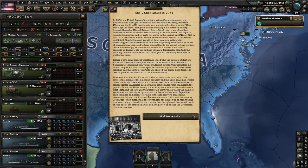Wilson, Palmer, and the cabinet reacted to the French and British revolutions and growth of American syndicalism with increasingly extreme crackdowns on union organization and organizations suspected of connections to the radical left. As workers became increasingly radicalized and anarchist bombers made several attempts on Palmer's life, the political situation deteriorated alongside the economy. Palmer's controversial presidency ended with the election of Herbert Hoover in 1928, who attempted a return to normalcy by re-legalizing non-violent syndicalist outlets.